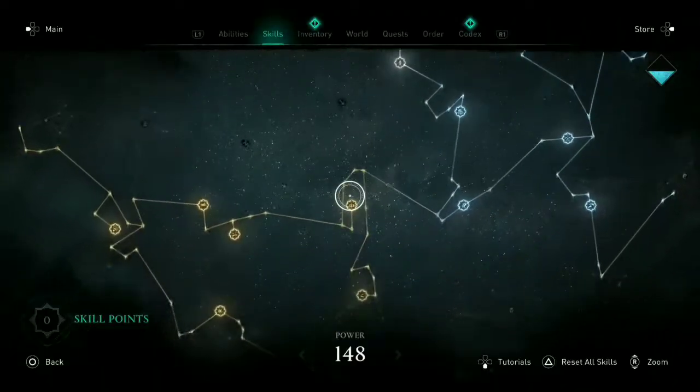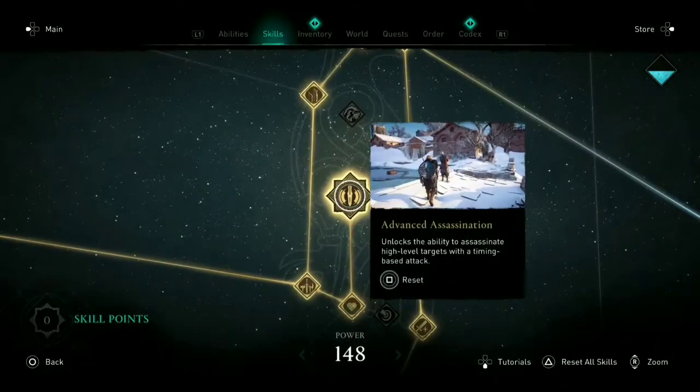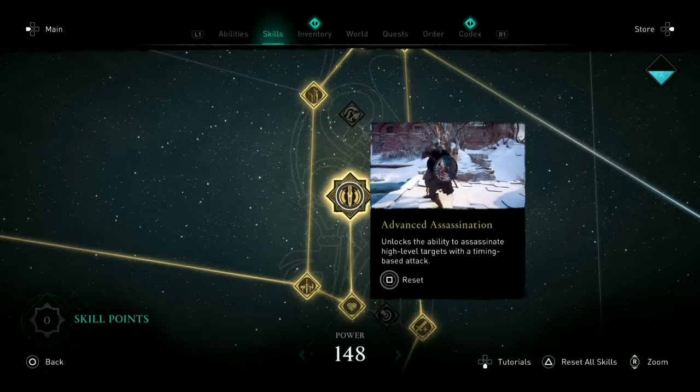To make this easier I recommend you get the Advanced Assassination skill. Attempting to get this gear early, you'll need this skill to take out bigger threats.